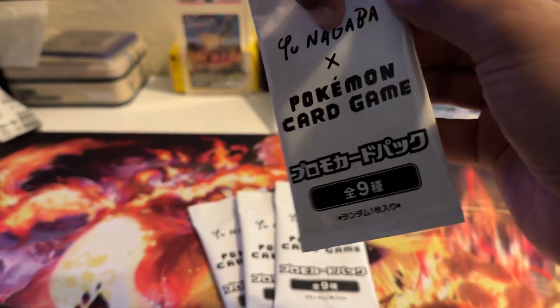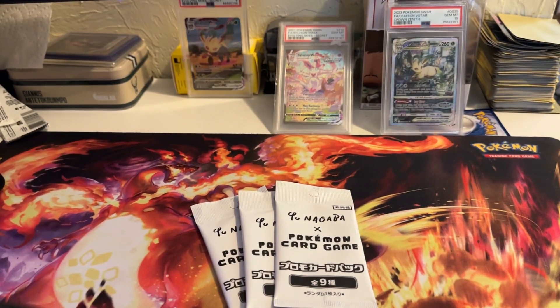If you're not aware, this Unagaba set is a Japanese artist who's known for making really goofy art. So all of them are looking like goofy or derpy Eeveelution cards.